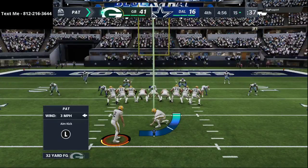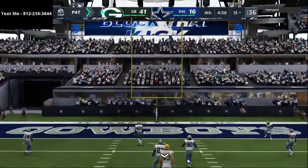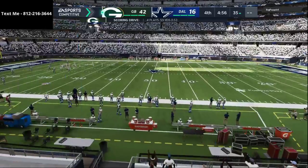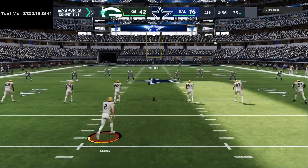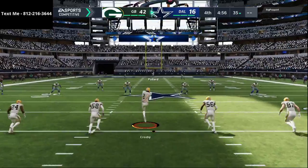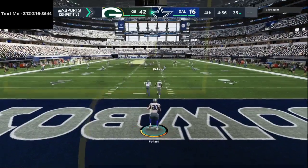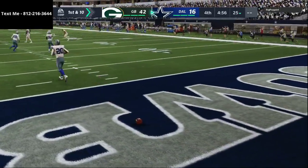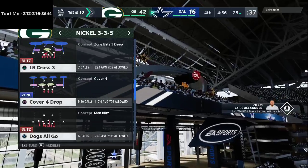Aaron Rodgers has over 500 yards passing and the offense has scored over 40 points. This bunched tight end offense is absolutely insane. If you haven't picked it up yet, there is a link in the description for the gun bunched tight end offense. It's super short, to the point, and super effective — we're not going to waste your time with fluff, we give you straight meat and potatoes. Easy to understand, easy to run.